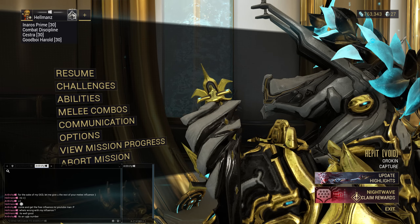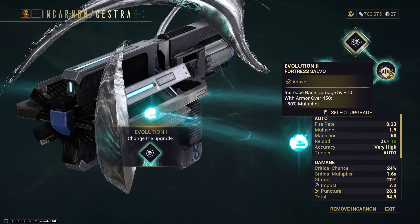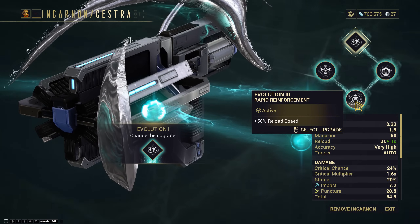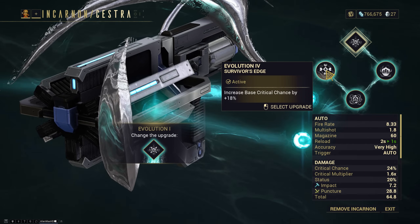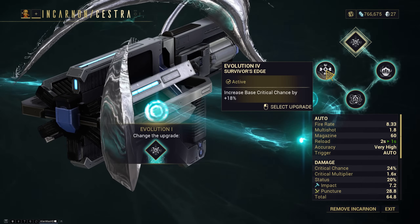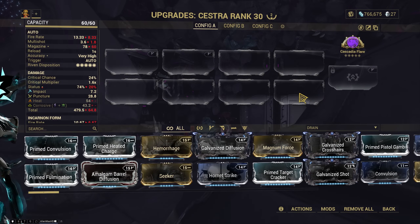Anarchy is losing his mind that I don't have maxed out influence. That reminds me I need to buy more rugs for the orbiter. Most of my frames have the armor. So Fortress Salvo seems good for the extra multi-shot. Reload speed? Maybe. And then Survivor's Edge — I'm not sure about this one because the base crit multiplier is really low. Let's figure something out.